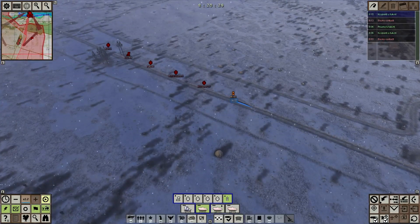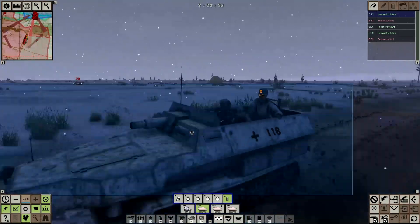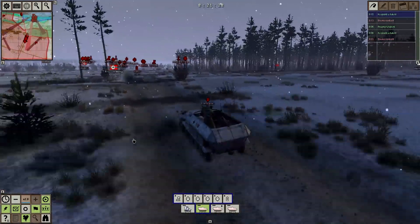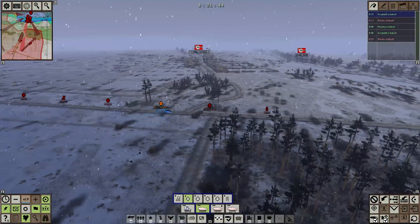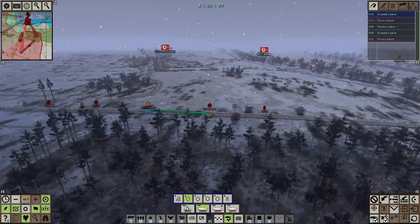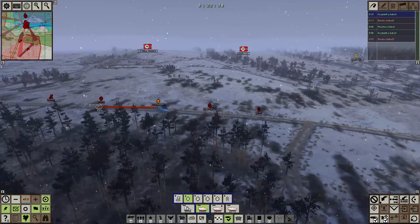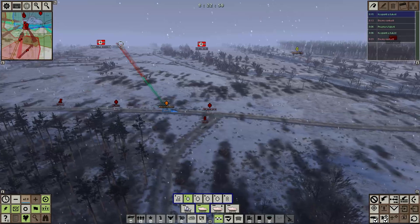I'm going to zoom in on one of these vehicles — there's a camera mode. I'm actually going to check the distances between each of these vehicles. Apparently tanks are supposed to stay 50 meters between each other during marches. The half-tracks do quite a reasonable job of it — they're almost at 50 meters, about 45 from the end of one vehicle to the start of the next. So that's not that bad.